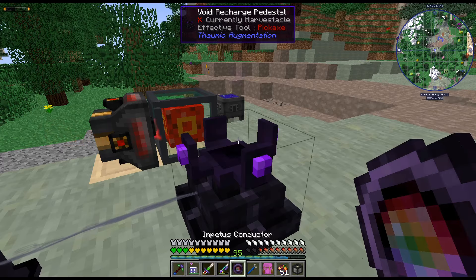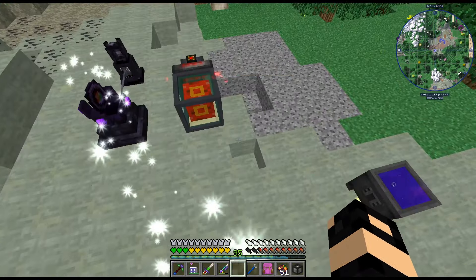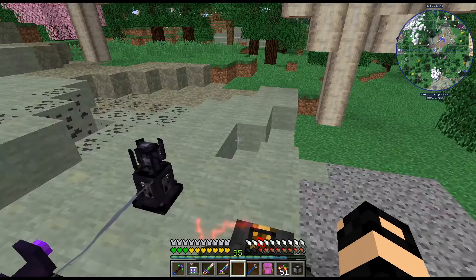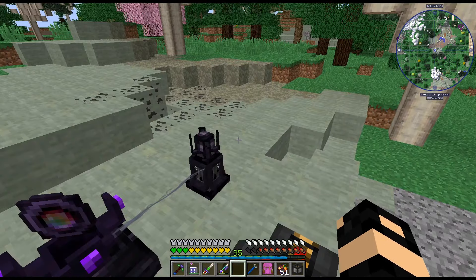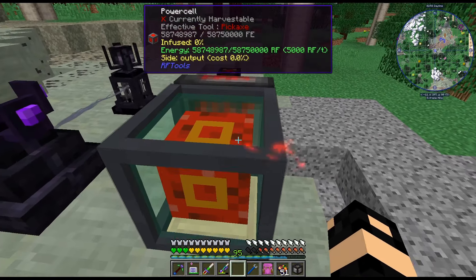All right, I feel like there's gotta be a better way to do this than just dumping cobblestone in a cauldron to spawn rifts to feed this. I'm definitely feeling like I'm missing something.